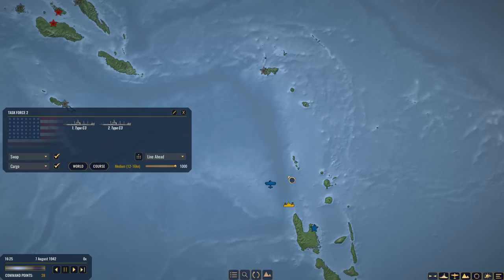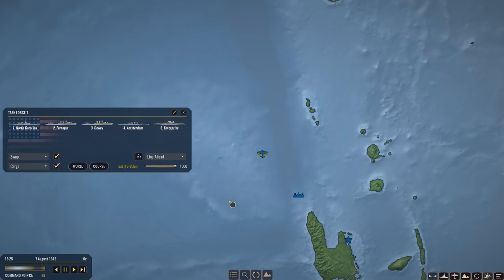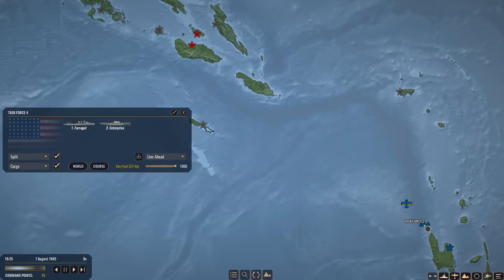I will continue with this playthrough and I might be a bit more critical of the game, because it has quite a few things I just don't really understand. What I'm going to do is split the Farragut and the Enterprise off of Task Force 1, and have them slightly farther behind the rest of the conflict so I don't risk my aircraft carrier getting into battle. The plan is to continue with my approach for Rennell Island, capture that, and turn it into a base - some freighters running back and forth to make it a functional port.